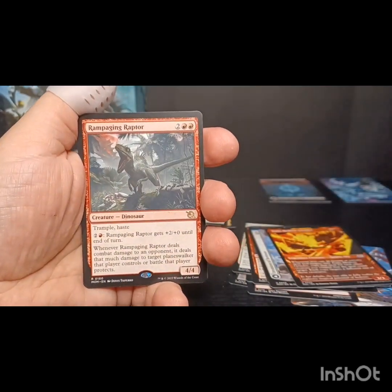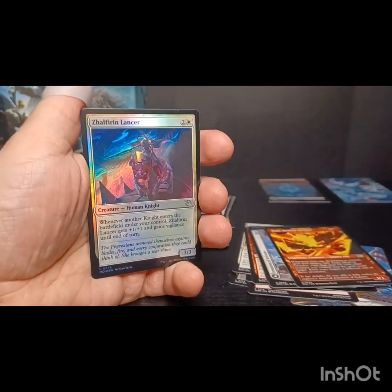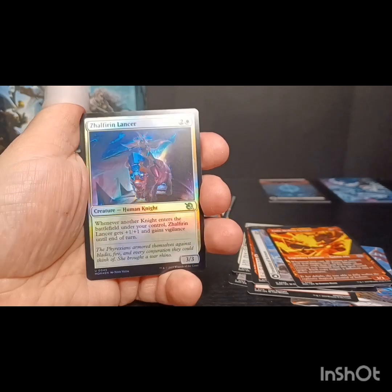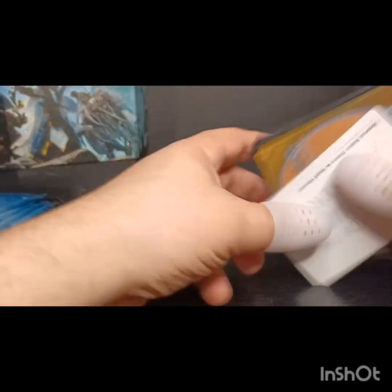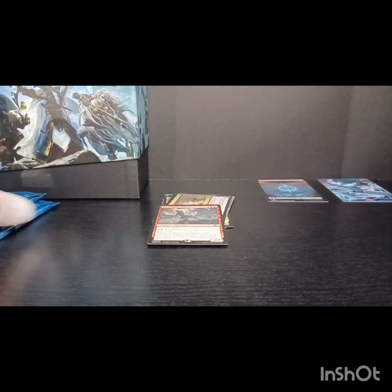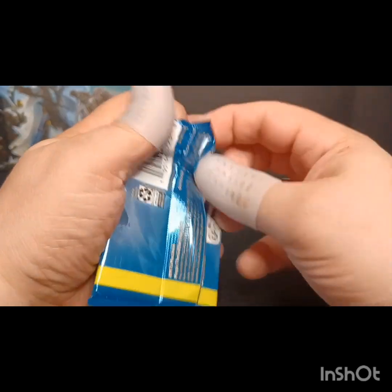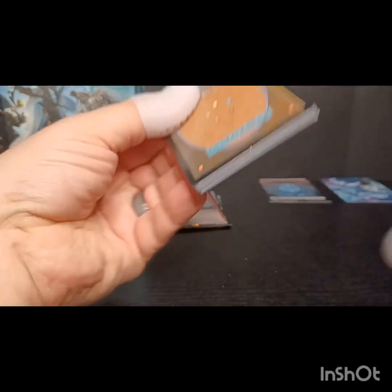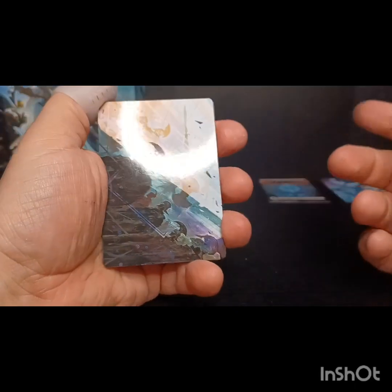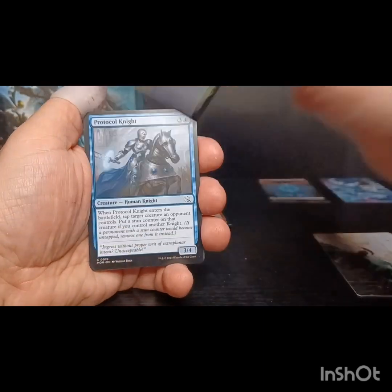We got a Rampaging Raptor for a rare, as well as a Zephyr Lancer foil and an incubator token. What am I hoping to pull? A lot of this obviously - a Ragavan, Elspeth, some of the praetors, the sword - any of those would be great pulls to get.